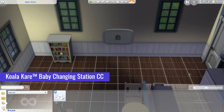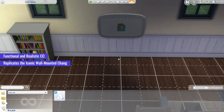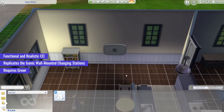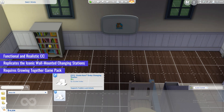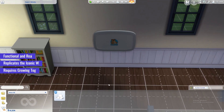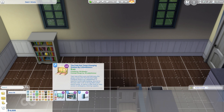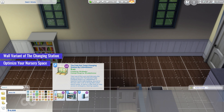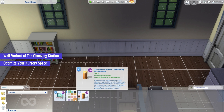Moving on, we have the Koala Care Baby Changing Station CC for the Sims 4, a functional and realistic addition to your Sim's nursery. The CC item replicates the iconic wall-mounted changing stations found in public spaces. With the Growing Together game pack required for compatibility, your Sim parents can now provide their little ones with a convenient and hygienic changing area at home. Next up, we have the Little Whiners Base Game Changing Station CC for the Sims 4, a versatile set of changing stations compatible with the base game. The CC includes a wall variant of the changing station and a matching bin to conveniently dispose of diapers. With a range of artsy swatches available, the Little Whiners CC seamlessly matches the functionality of the Growing Together expansion pack.